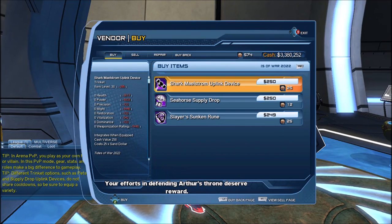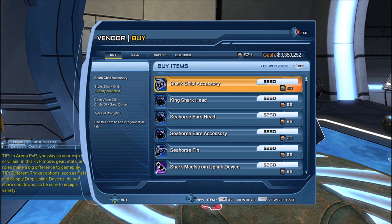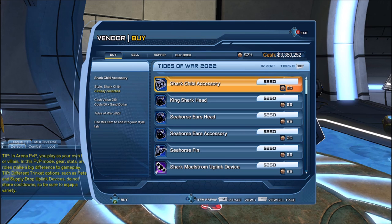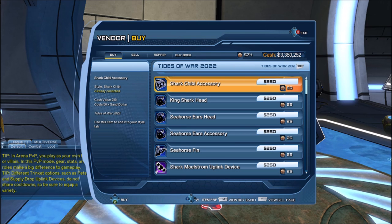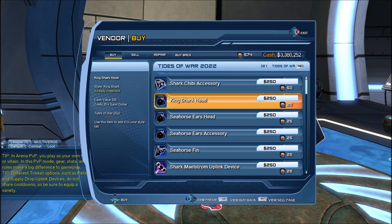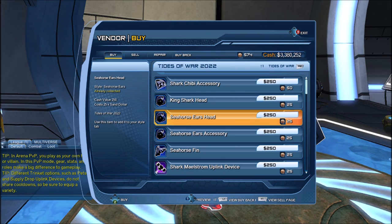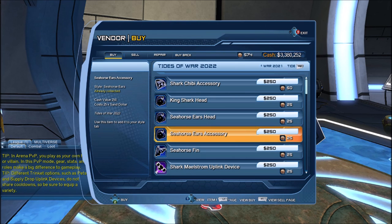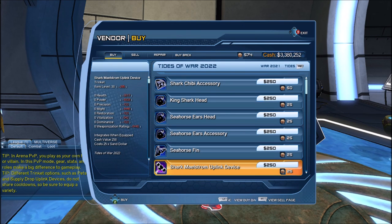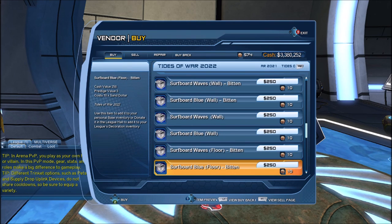This is all the Summer Seasonal rewards. If we go by year, these are all the items for 2022. You can see the shark Shibley accessory, the King Shark head, some seahorse ears — available as either a head version or an accessory version — a seahorse fin, the shark maelstrom uplink device, and a whole bunch of base items.